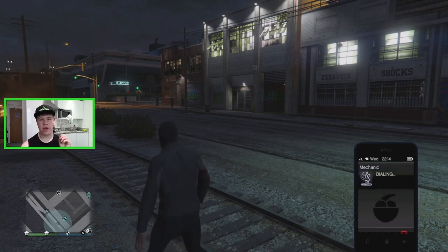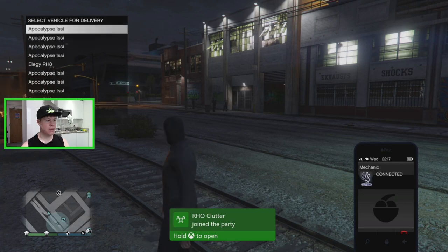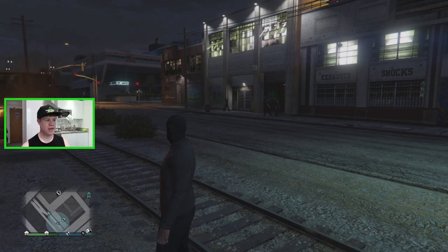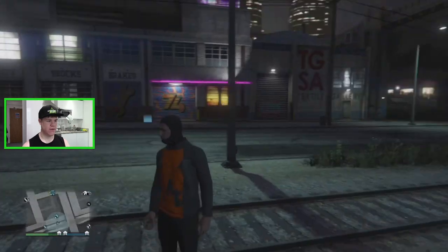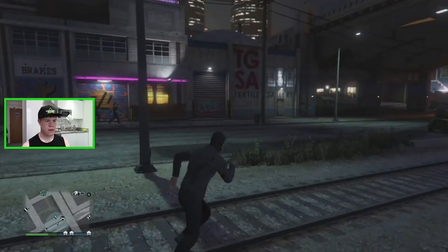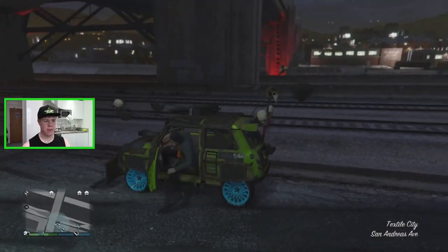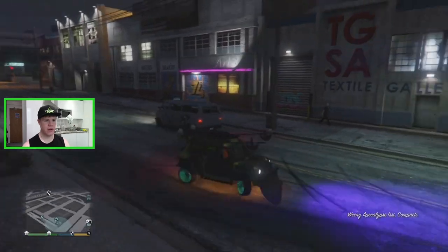From here, go ahead and call your mechanic. You want to call out your ISSI — not your LRG, your ISSI. So I'm going to call out my ISSI here and it will just take a moment to be delivered to you. There we go, the ISSI has been delivered. Make sure you're calling in the right one — if you have an Arena ISSI, make sure it's the upgraded one that you're going to do the glitch with.